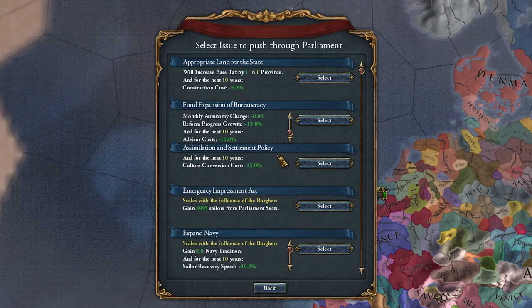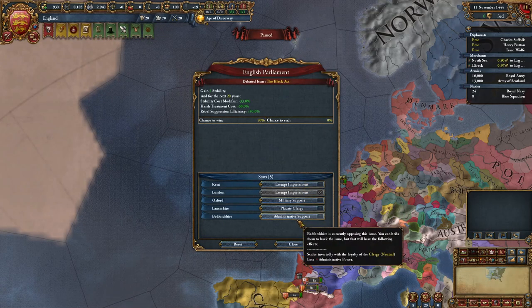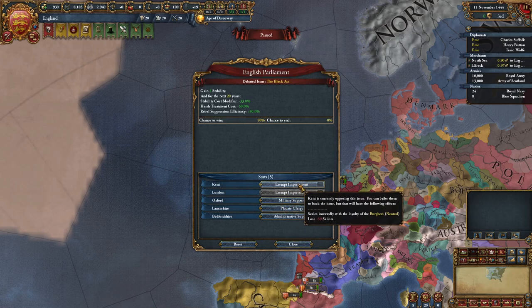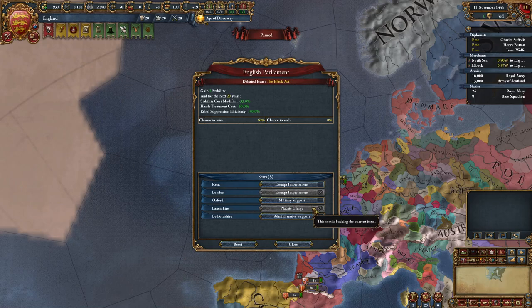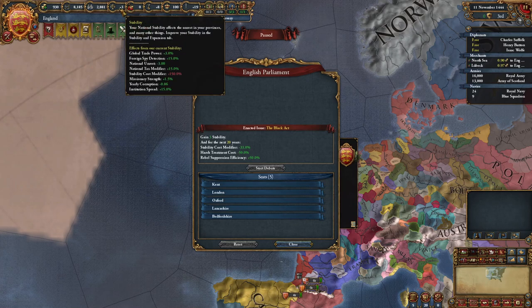Depending on what's available, just choose whichever one you think is best. The way the parliament works is you have to give some bribes out to politicians. I'm going to placate the clergy, lose those 59 sailors, and give some admin power. And there we go — we got plus three stability. Very nice.